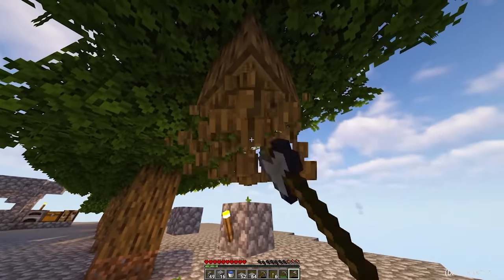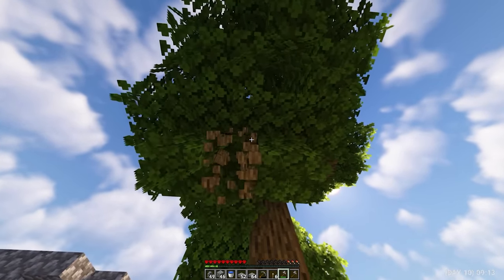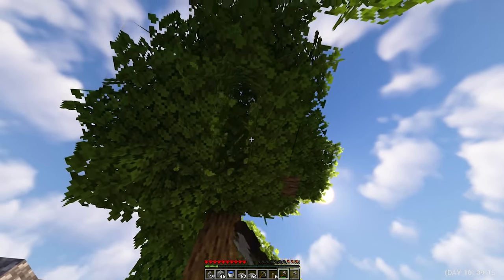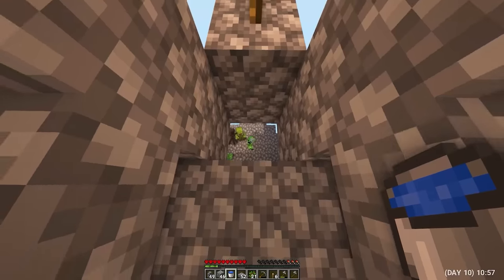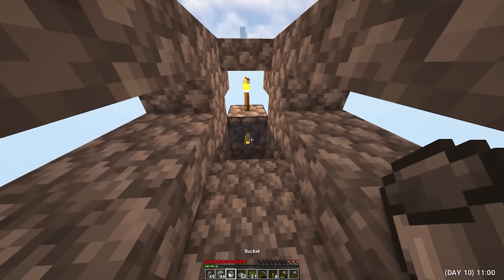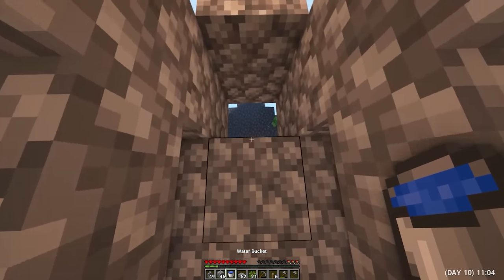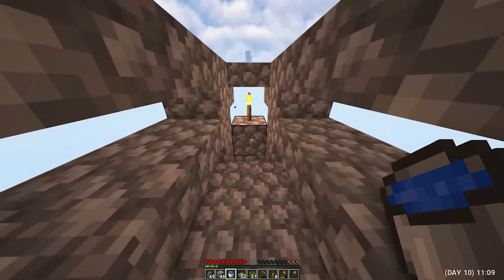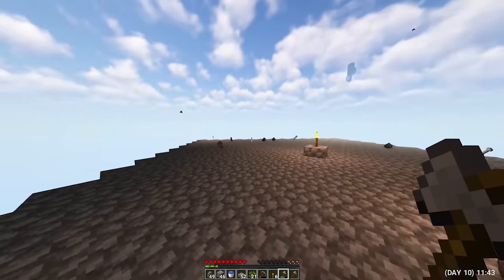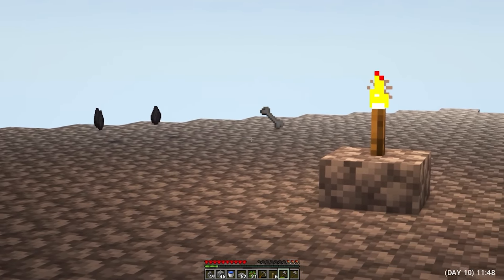Day 10. I started cutting trees again — by the way, one very large tree grew. I don't really like such trees because they are more difficult to cut. And here is the X moment — the first flush of mobs was successful. Now I can safely collect resources in a completely safe way. The most important thing I need here is bones from skeletons.